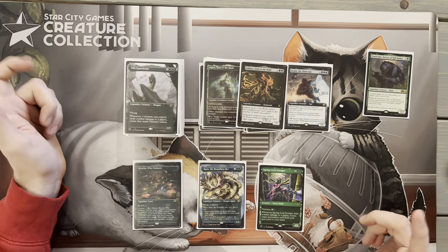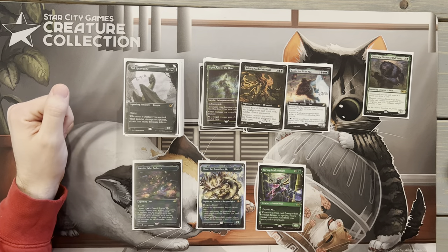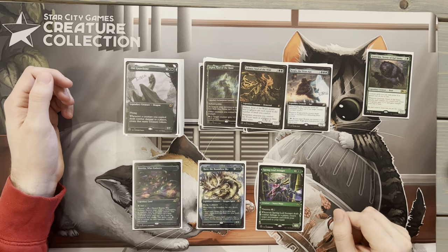Next up we have Ashaya, Soul of the Wild — really good. If we have four lands in our hand, Ashaya will actually come down for three mana, since that star-star power is calculated in hand, making the Goreclaw reduction really nice. When Ashaya is down, our creatures become lands, which gets us around things like Cyclonic Rift. We can still tap them for mana. It does say non-token creatures, so tokens we create won't become lands, but everything else will.